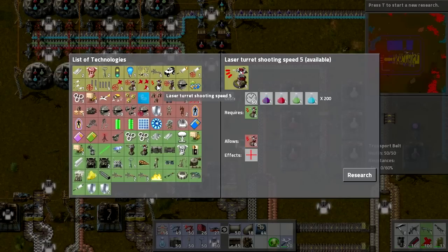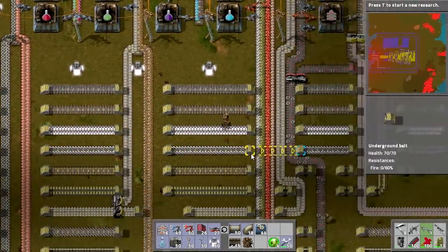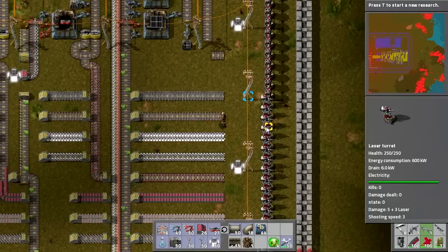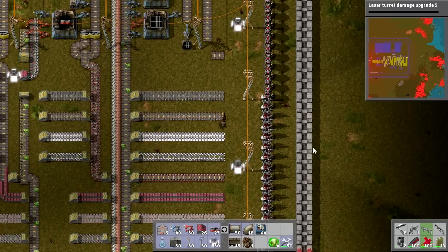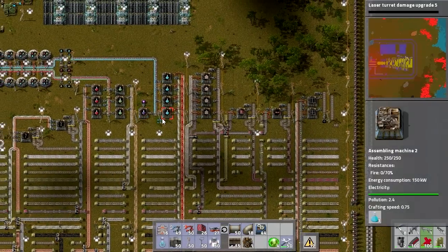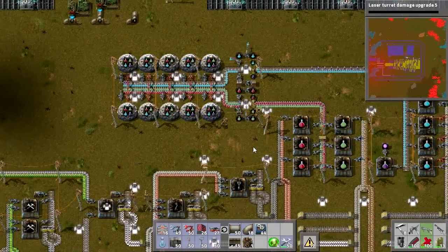What we're going to do is research laser damage. Right now our laser turrets do 8 damage — 5 base plus 3 from upgrades. We're going to basically max these out before I go kill the aliens. The first upgrade will bring it up about 20% to around 9, and the next one 40% bringing it up to about 11 — take it to eleven! We needed the alien science packs for that. So we are now researching top tier stuff, which I'm really excited about.